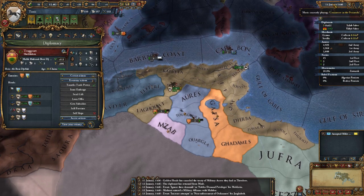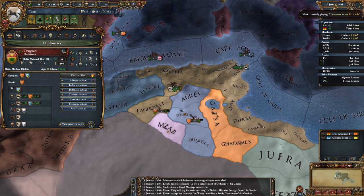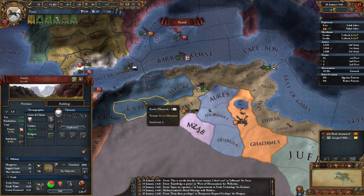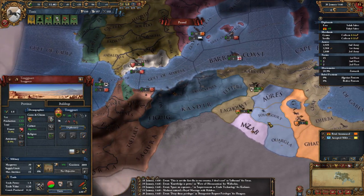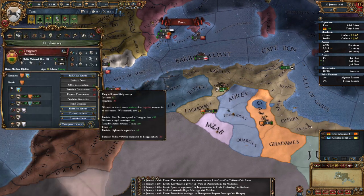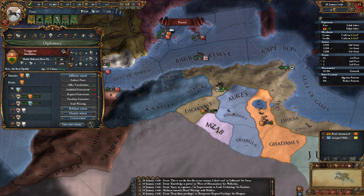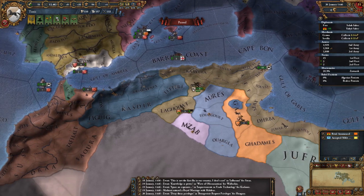42% - that'll improve relations between us, because we cannot declare war on them, so that makes them feel more secure. I could sell them land, but that'll make them less likely to accept vassalization. As you can see, they would accept as they are now. But at the moment we just need to make them like us. Improving relations here, slowly but surely.